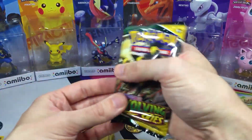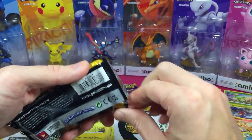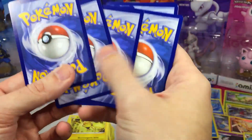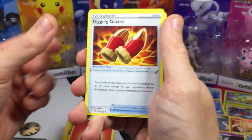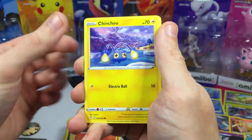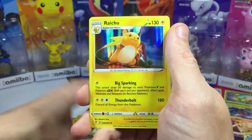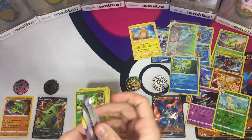Down to two Evolving Skies packs — come on, Umbreon! I've gotten okay with Eeveelutions actually — three so far. We got Energy, Petalil, and a Raichu Holo. Very cool. It's not an Umbreon VMAX alternate art though — maybe this last pack?